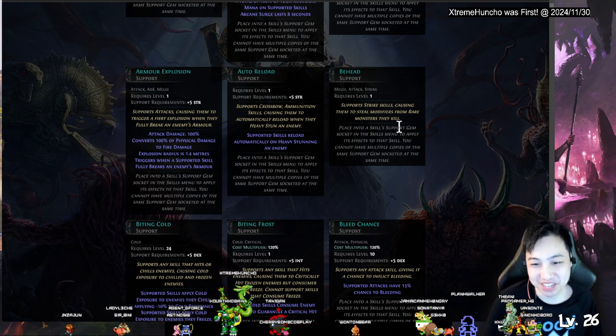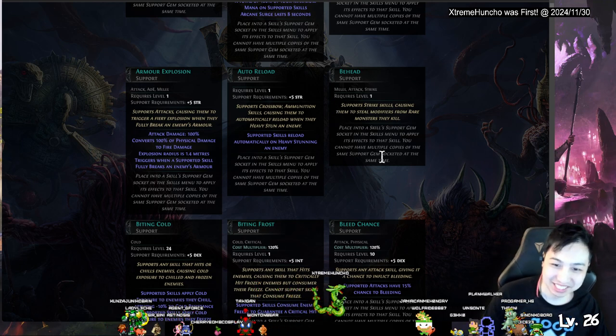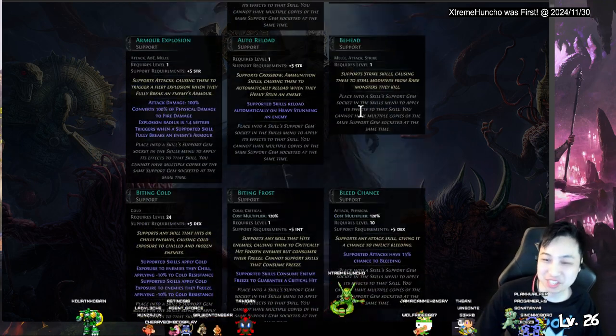Crossbow Auto Reload — gives automatic reload when you heavy stun an enemy, so you get your ammo back. Behead — causes enemies to steal a modifier from a rare monster when you kill it. Wait, you can steal enemy modifiers? How long does that last though? Maybe it lasts until you steal another modifier.